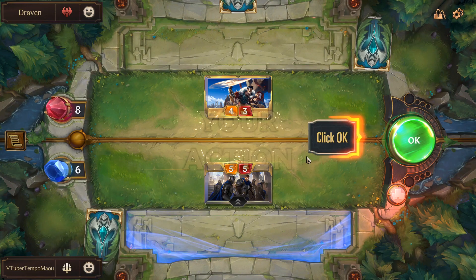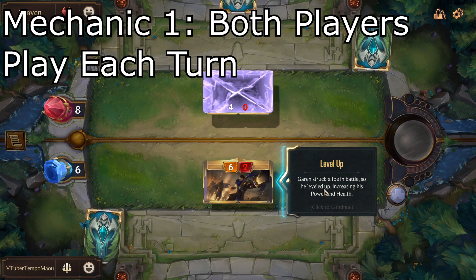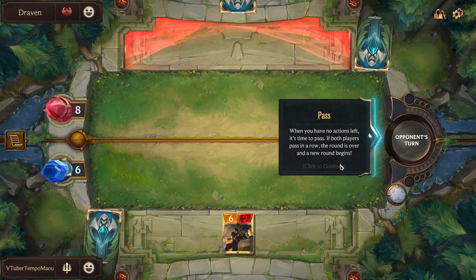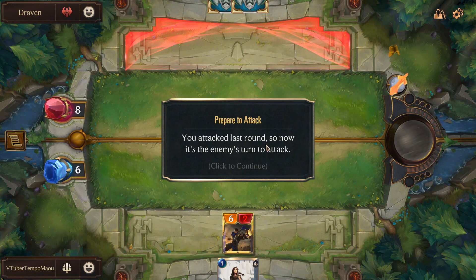I'd like to take a moment while the tutorial is playing to explain the three biggest mechanics in the game to help you understand the flow of a match. Legends of Runeterra is very unique in that during each turn, both players are able to act, play units, and cast spells. Once one player does an action, the other player is able to take an action as well, and it goes back and forth until both players decide to pass. This is really cool because it never feels like you're just watching your opponent play the game — you always have a chance to do something, which makes it a lot more enjoyable.